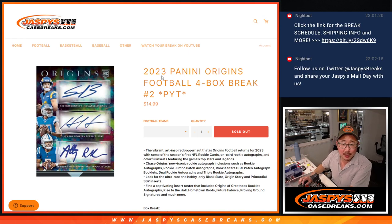Hi everyone, Joe for JazzBeastCaseBreaks.com coming at you with 2023 Panini Origins Football 4-Box Pick Your Team Number 2. Brand new release, just dropped today.